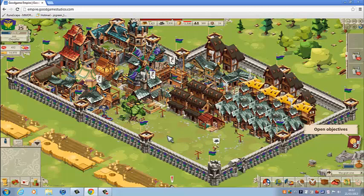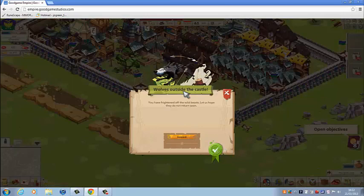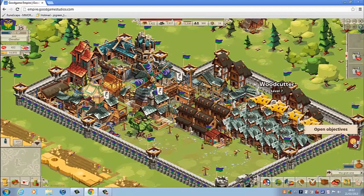Here we go. There are walls outside the castle. As you can see, I don't have enough men, so I have to scare them off. There you go, they're off. Bye. Let's see that picture — it's funny, isn't it? As you can see, this is all my castle. I have eight dwellings.